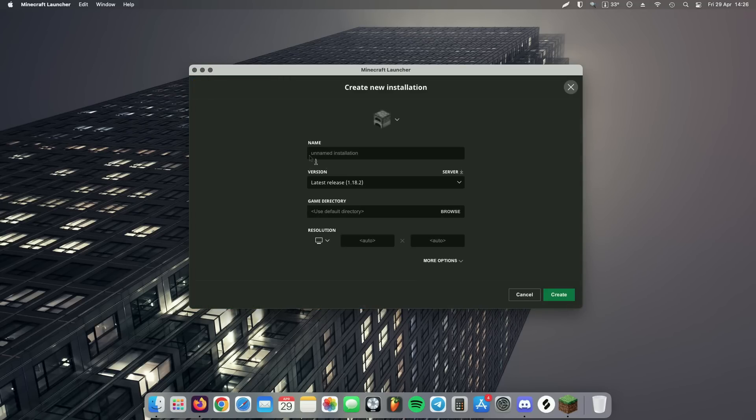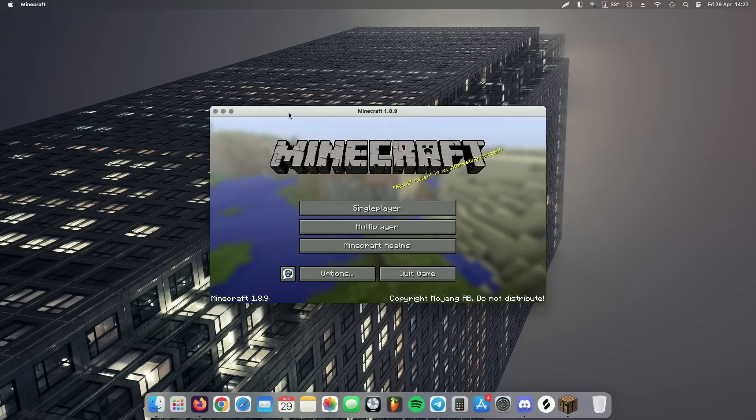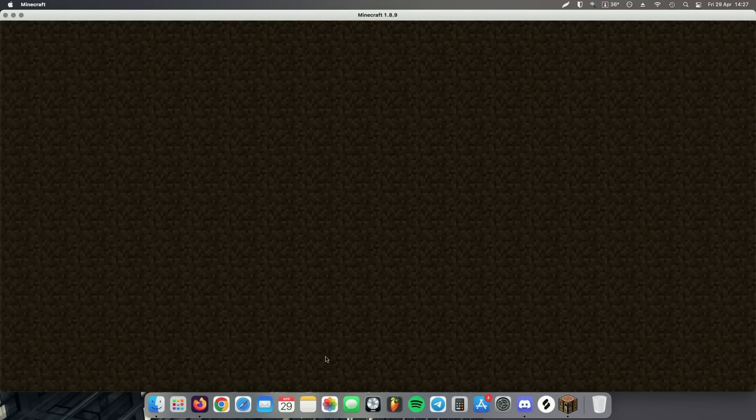Like always, we're going to go with a vanilla 1.8.9 installation. I've done this video so many times, you guys know the drill. We'll just have to play in big windowed mode for now. Let's go ahead and create a single player creative world and see how much FPS we get.